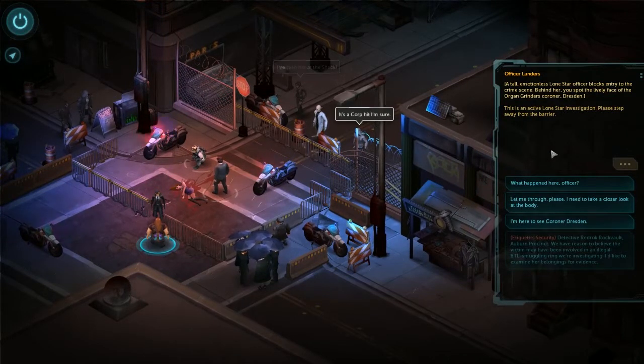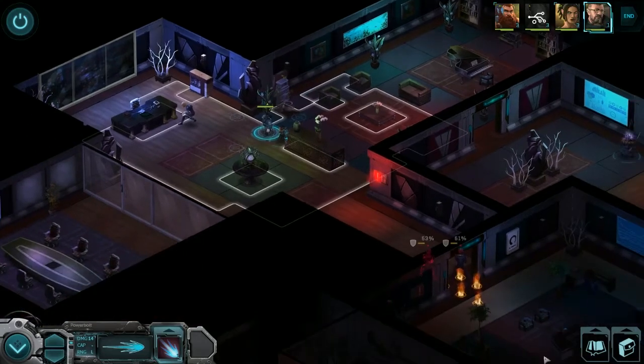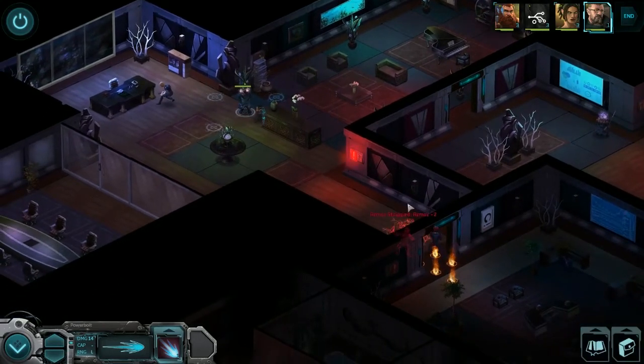There are also side missions if you wish to fill your wallet. Combat plays out like XCOM where you and your runners take turns using cover and your tech, magic, or guns in order to defeat corporate suits and other runners. It's very reminiscent of the SNES Shadowrun engine with some elements of the Genesis version's customization.